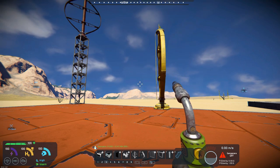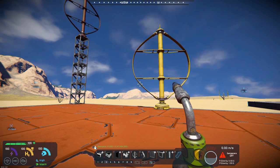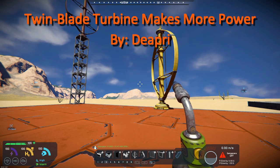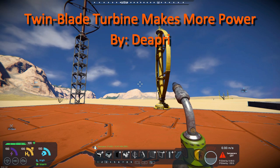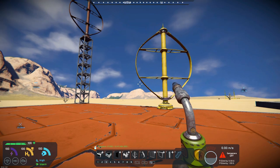Today's mod — you can tell — we're talking about wind turbines. We have a twin blade turbine that makes more power, and it's by D-Pri. All he's done is increase the cost of the wind turbine.